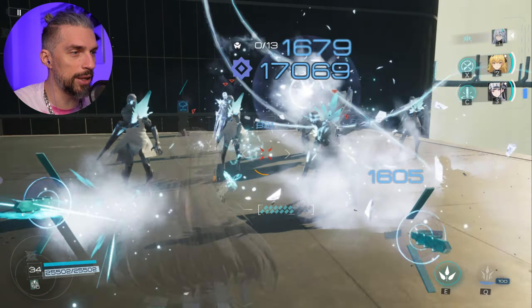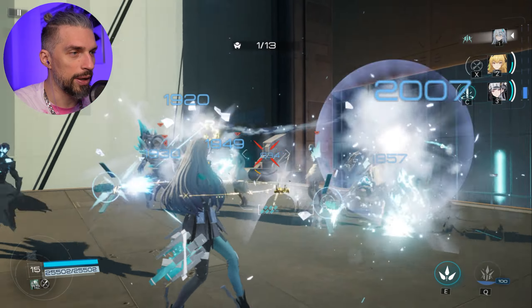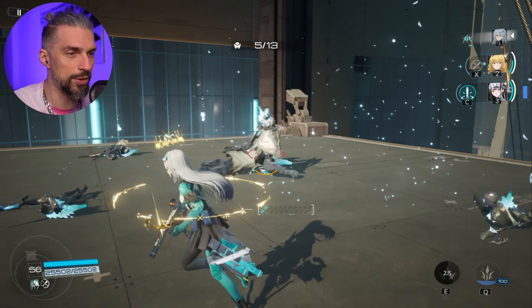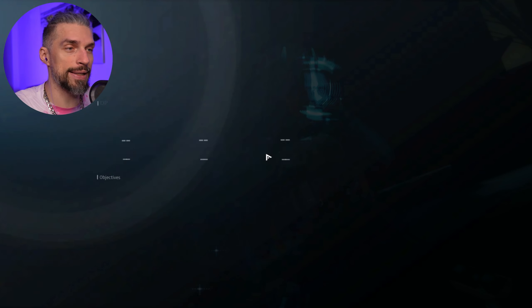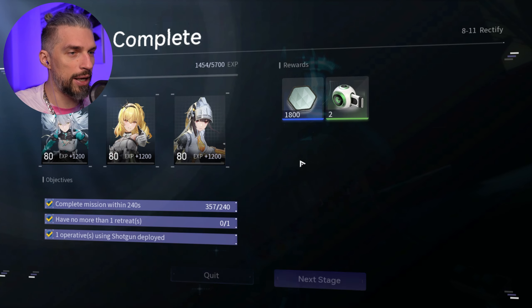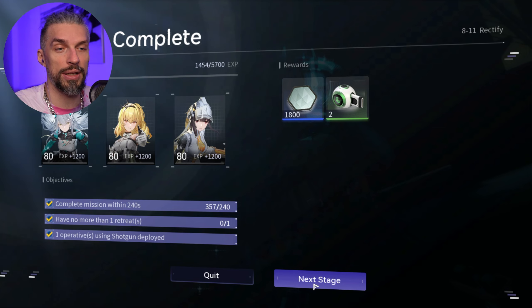We got some abilities as well — X and C. That's the ability of different characters, so we can switch between the characters. For finishing the level we get a nice ending animation and we're getting some XP, money, and upgrade materials.